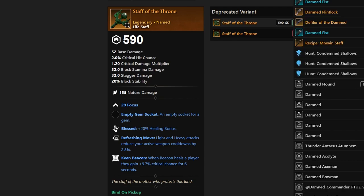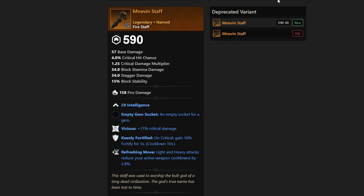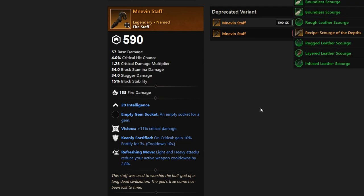Next up we have the Mnevin Staff, a fire staff with Intelligence. Light and heavy attacks reduce active weapon cooldowns, Keenly Fortified, and Vicious. You'd have to be doing something pretty specific to want this one — it's from Anpu — and not many people will want to hunt it because it doesn't really fit today's meta.